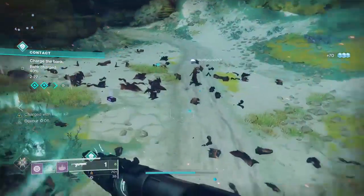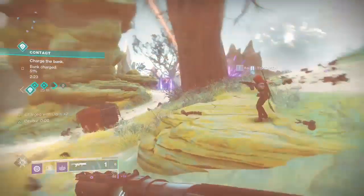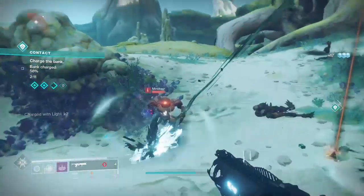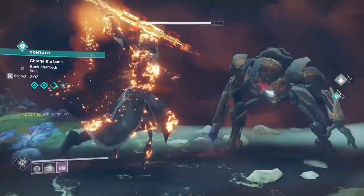On starting the season and going into the Drifter's newly upgraded part of the Annex in the tower, you will come across the new seasonal mods. These have various Charge with Light perks that are unlocked for purchase as you upgrade the Prismatic Recaster. These mods will work with the new Arrivals seasonal armor set as well as the Worthy armor drops from last season.